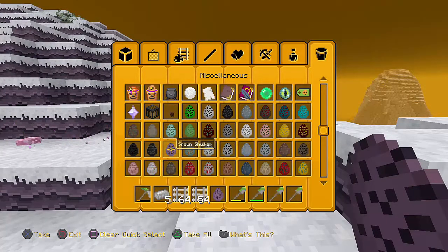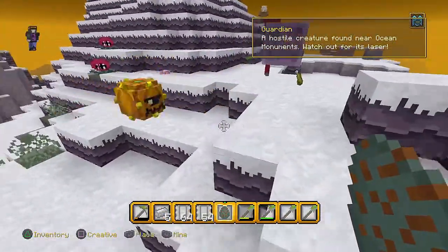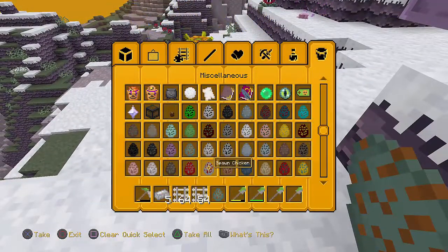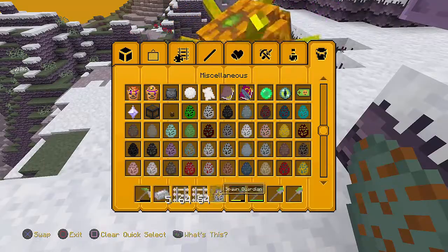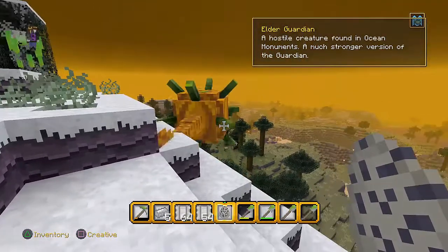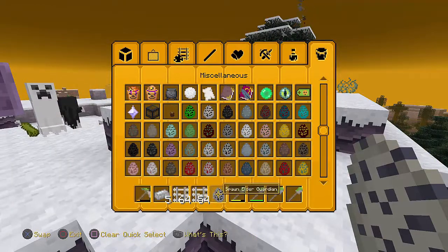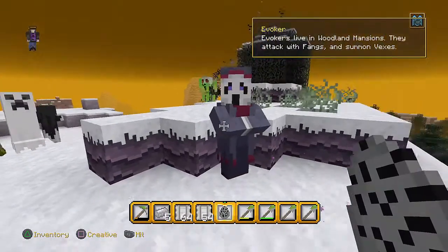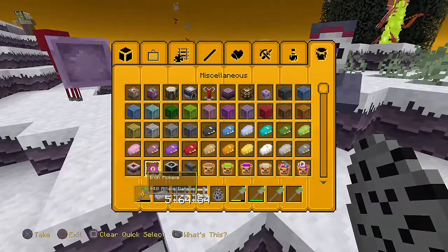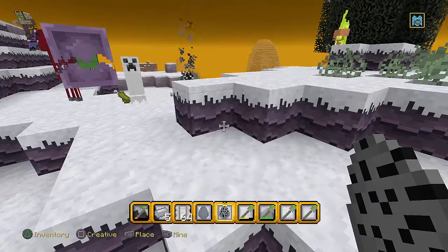Next is a guardian — those things that are by the ocean monuments. A hostile creature found near ocean monuments, watch out for its laser. They're supposed to be underwater, that's why it's flopping around like that. And holy crap, an even bigger version! An evoker — lives in woodland mansions, attacks with fangs and summons vexes.